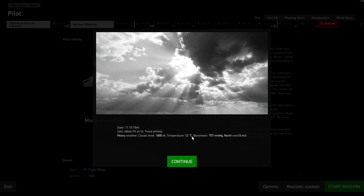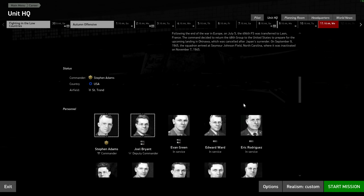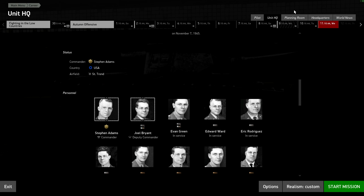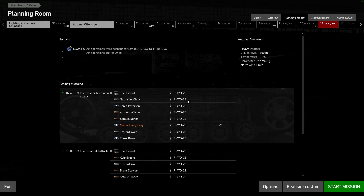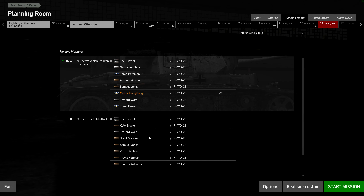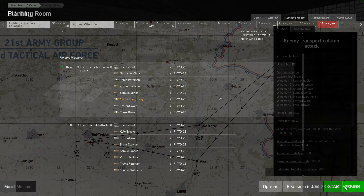Looks like it's going to be a fairly cold day. Let's take a look at HQ — that's all of us right there. And then we've got a planning room. I guess it's October 11th. I'm flying in the morning and we're doing a vehicle column attack. Let's go ahead and start the mission.